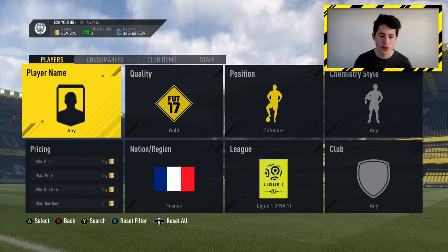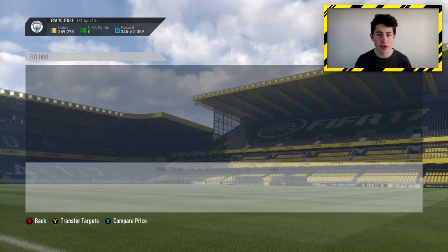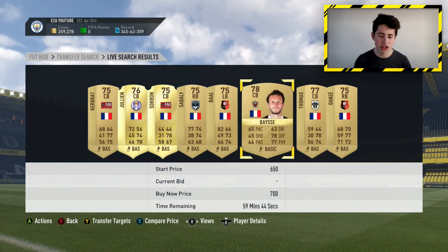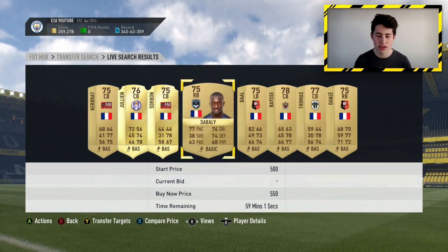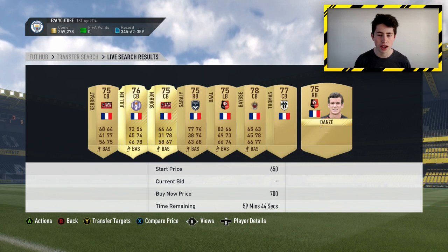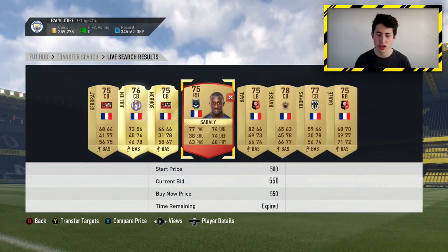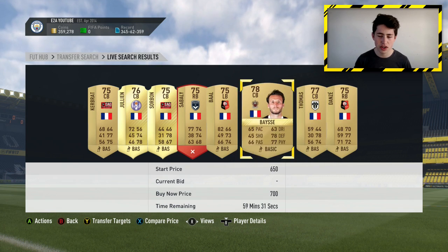This first filter works really well: Ligue 1 Defenders who are French and Gold, going up to about 700 coins, because you do need French players for the SBC — I believe you need 5 or 6. These cards are currently going for around 700 coins; you can get rare cards for about 700 coins but there are a few that go for a little bit less. For example, you can get some and sell them on easily for around 200 coins profit.